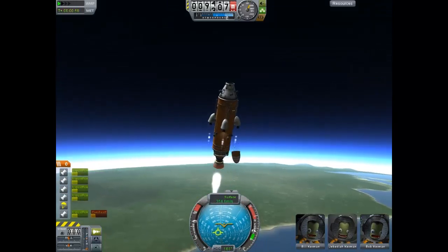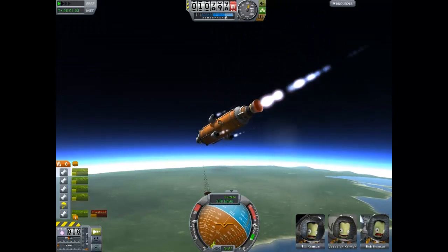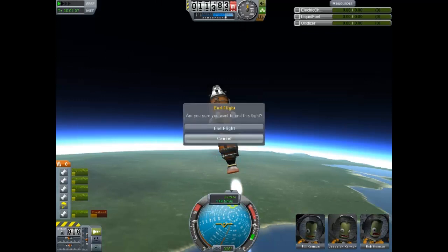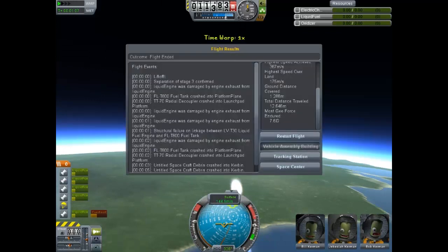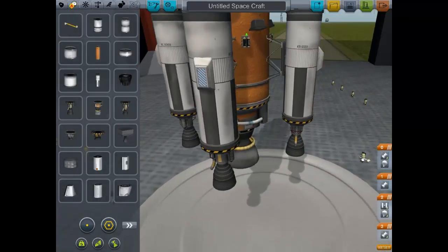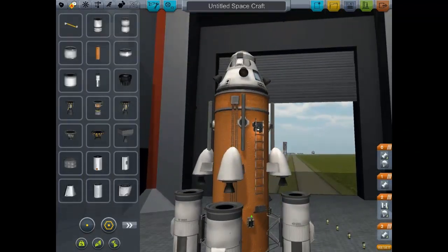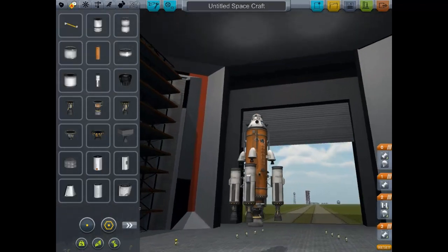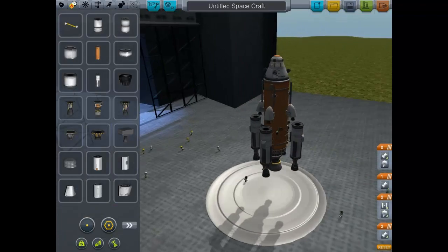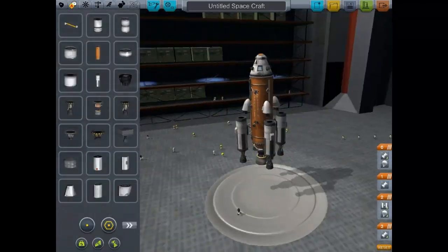Let's just say we're done with that - I should have the parachute deploying here. You guys get the point of basically what you're supposed to be doing. Let's go back to the Vehicle Assembly Building - there's a lot of trial and error, it just takes time to figure out what you want to build. I personally like this program a lot and use it when I'm bored and want to be creative. Hope you guys enjoyed - the link will be in the description. Have a nice day.